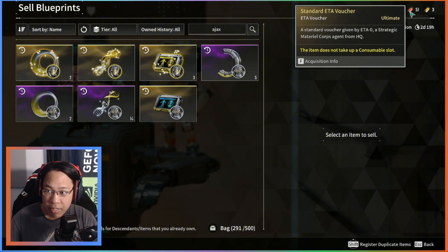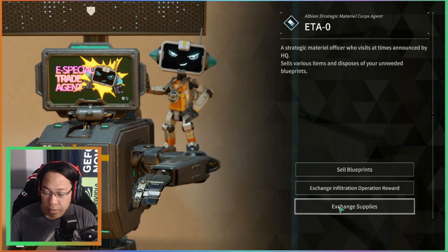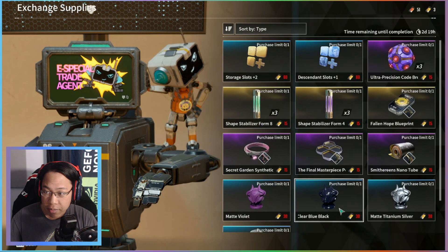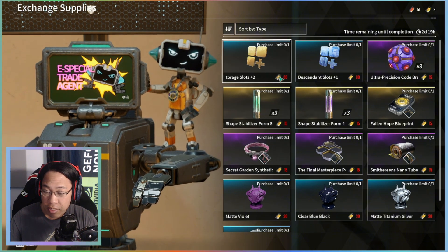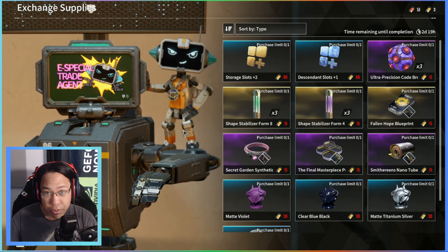We'll go over the standard vouchers in a second. If we go to Exchange Supplies right here at the very bottom — you can see the yellow items highlighted — there's some really good stuff here, like storage slots.